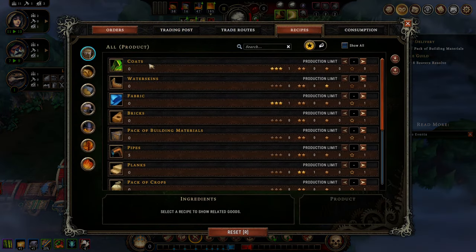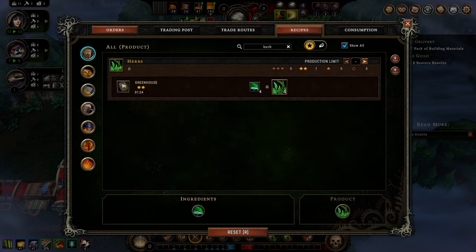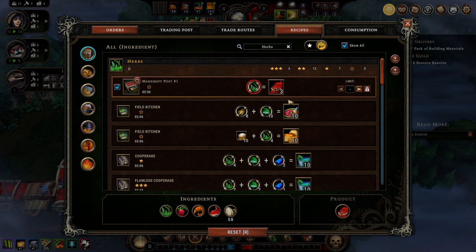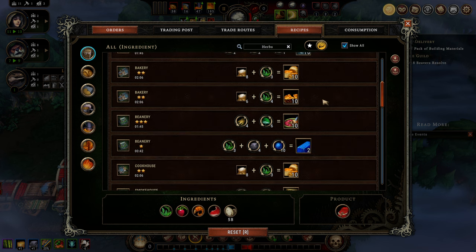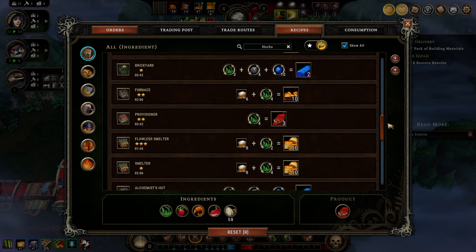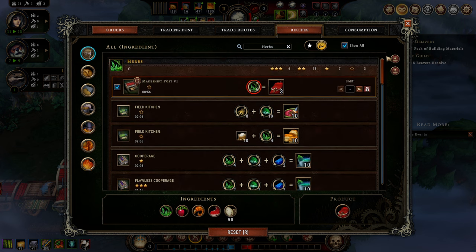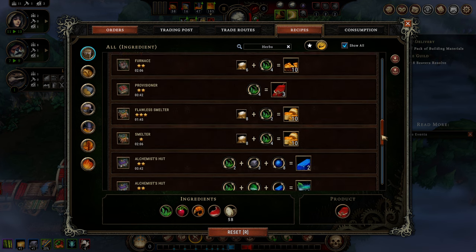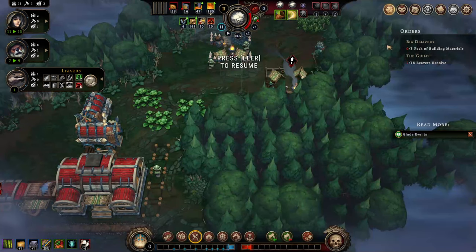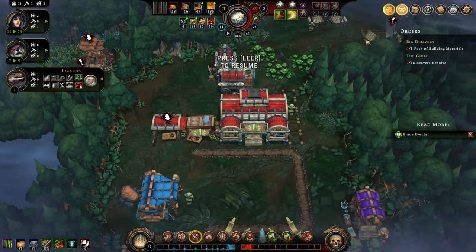We can go into the recipes panel and check what we can produce. Herbs are used for trading packs — you need them to do trading — and you can also put herbs into biscuits, pie, porridge, and many food recipes. And if you don't know what to do with a certain good, in this game you can always sell it off to the trade caravan.